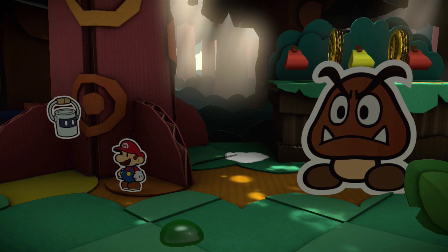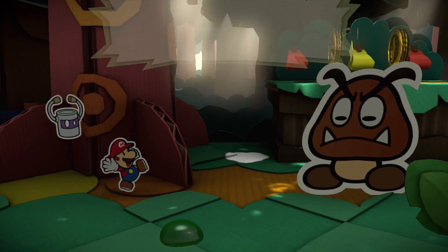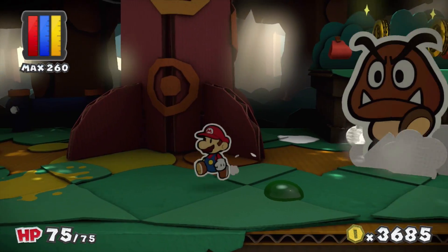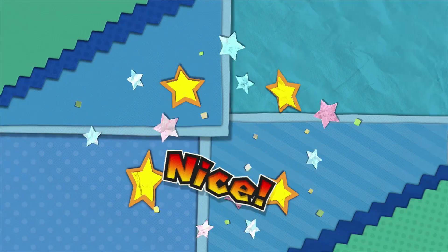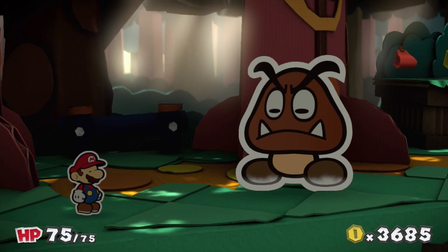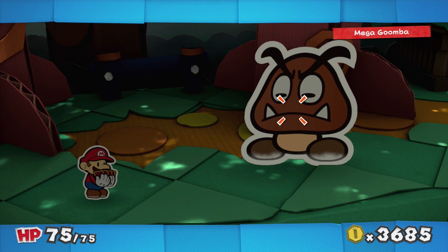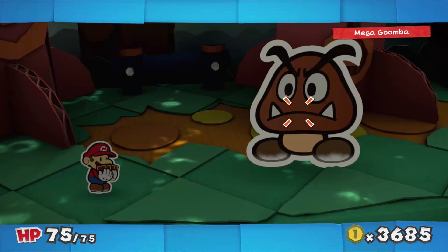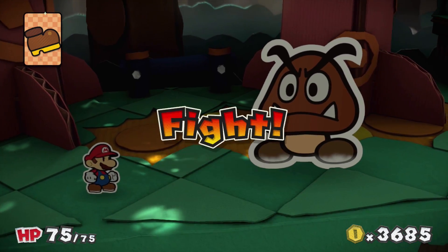I just figured it out — everything's huge! Oh jeez, I got him. So maybe the hop slipper would be a good item to use here. We also have the big jump, which I believe I've already put into the bank — the museum. Let's go ahead and try out the big jump, I haven't used this yet, so let's try it out. Big jump coming up.